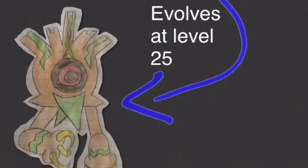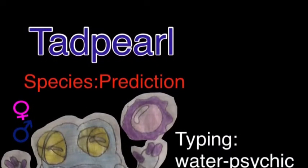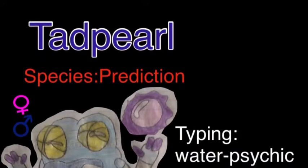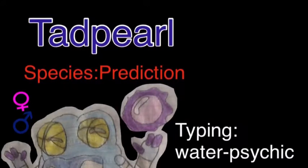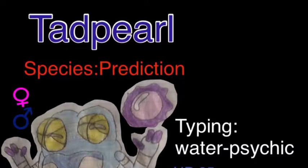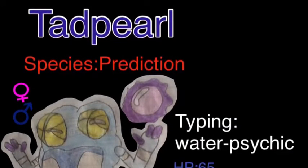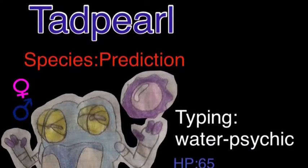Now we'll move on to the next Pokemon, and that Pokemon is Tadpearl. He is a Psychic Water typing. I've been told that people like his name in the Facebook group for Pokemon fan art — someone said his name sounds like 'Turd of Pearl' and they thought that was funny. His HP is 65, Attack is 30, Defense is 30, Special Attack is 60, Special Defense is 60, and Speed is 40.